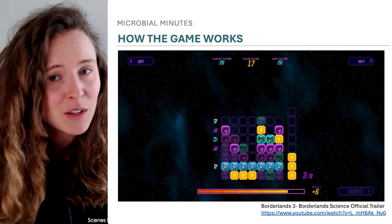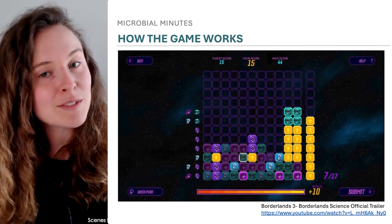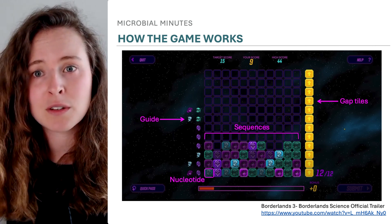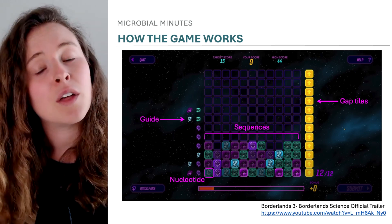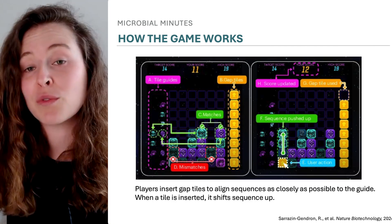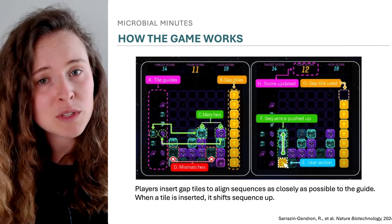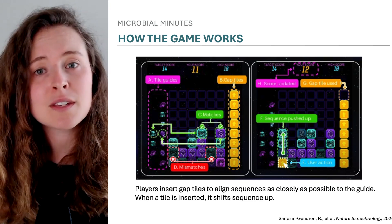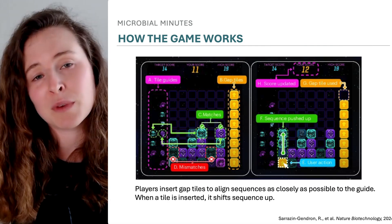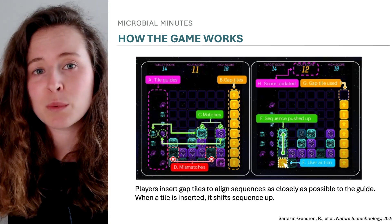The game is a tile-matching minigame where a player is presented with a puzzle consisting of a few 16S rRNA sequences aligned by a computer. Each different colored tile represents a DNA nucleotide — A, T, G, or C — and each column corresponds to a single sequence. On the left of the screen is a guide showing one to two of the most common nucleotides for a given position, as determined via computational alignment of all sequences in the larger dataset. On the right are yellow gap tiles. The player's job is to align the sequences to the guide as closely as possible without exceeding the guide's length, essentially optimizing the alignment. A player inserts gap tiles to shift sequences up or down, and players are scored based on the number of correctly aligned nucleotides. Users also earn in-game currency, which provides further incentive to play.